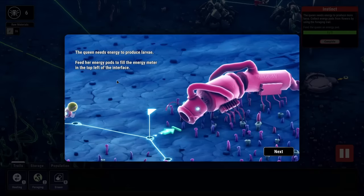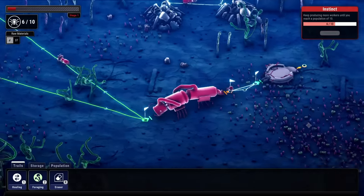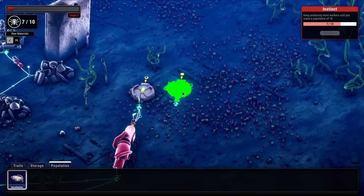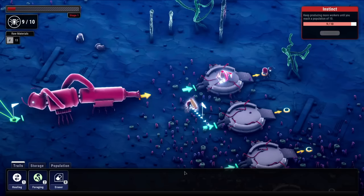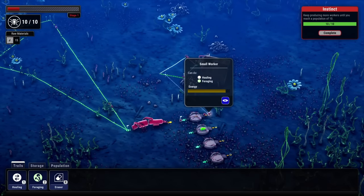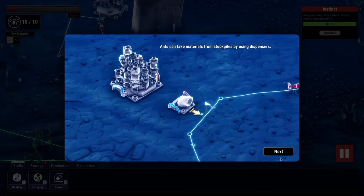I think it might need four. Queen needs energy to produce larva - fill energy. And then it does take a stage. Now we need a population of six. You're making another larva, good. And the little ant is doing it. Let's do a couple of population - we're going to make that incubator like the other one said to do. Our population is growing pretty well.